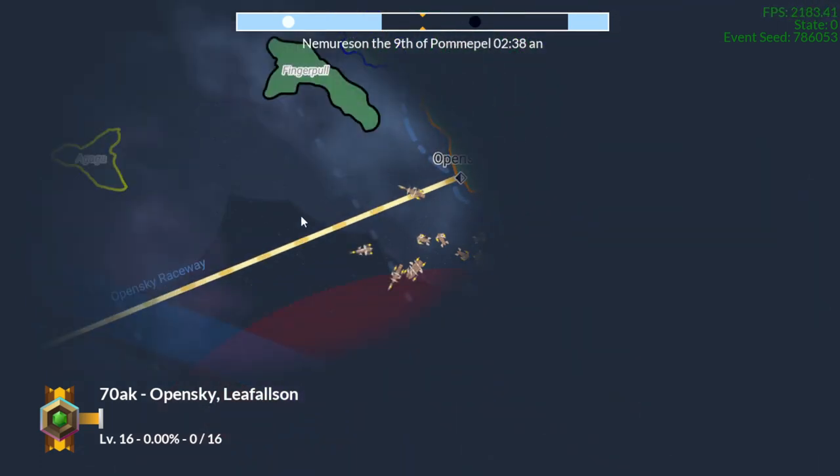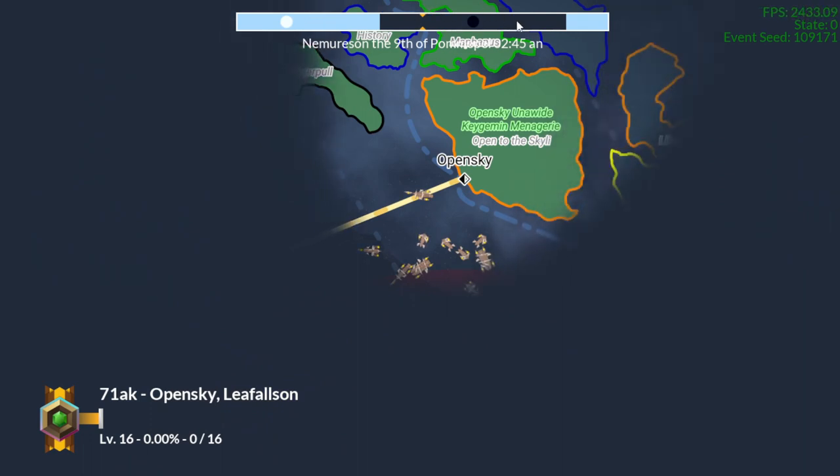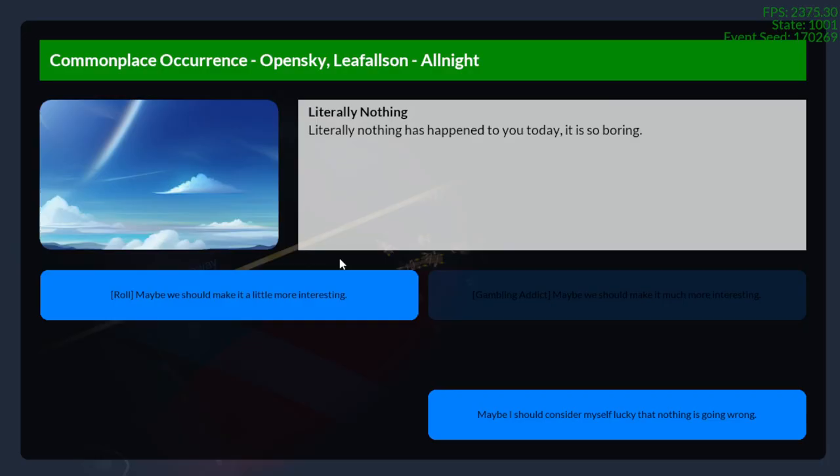In order to show you some of the events that are going to go on, just move forward and there's about every eighth of a day one of these events will trigger. So we have an event about to trigger now. Our first event has triggered. Events are generated with a random seed, so the event list is going to be very long. I currently have like six events for testing purposes and these events have dialogue trees that are very complex.